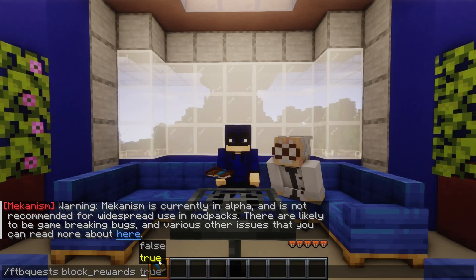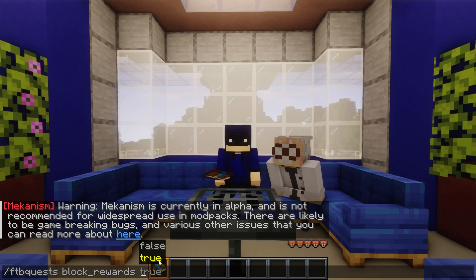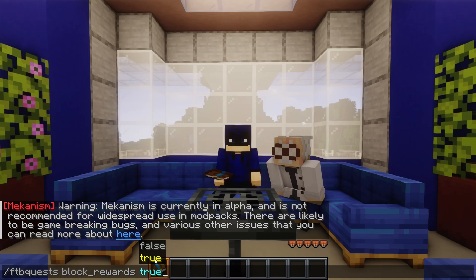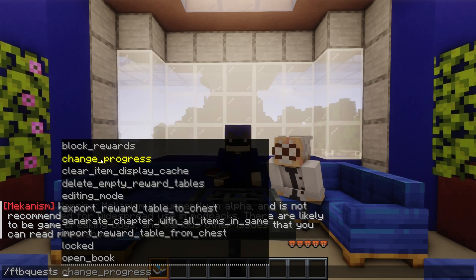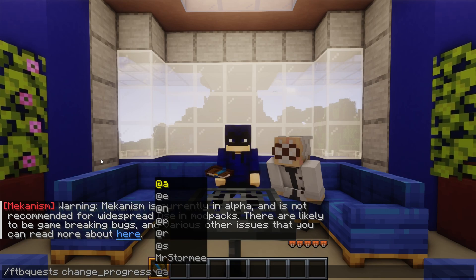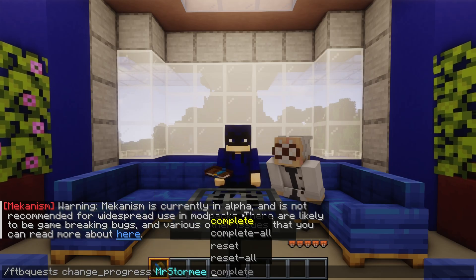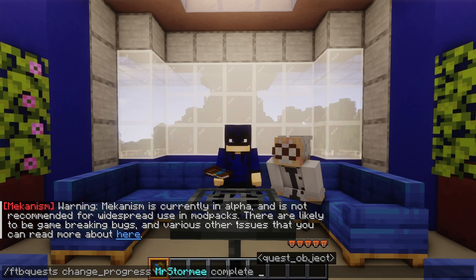Starting with 'block_rewards' — this can be set to true or false and toggles whether a player can claim a quest reward from blocks or command blocks. It's not important unless you're using command blocks, but it enables or disables block-based reward quest triggers. Next is 'change_progress,' which changes the progress of your quest menu or another player's. Options include: complete one specific quest, complete all quests, reset a specific quest, or reset all quests.